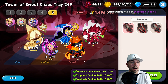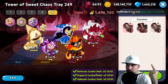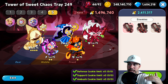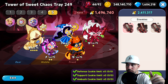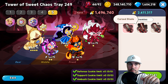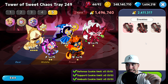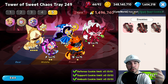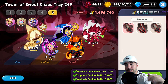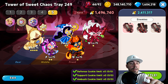Looking at Chaos Tray 249: defense cookies — no bueno — support cookies and ambush cookies as well. So we need to think about different tactics and teams. For enemies, we've got Curse Sword, Curse Blade, and Curse Sword, which typically means they inflict injury. Luckily we have access to PV here to remove injury from our team.